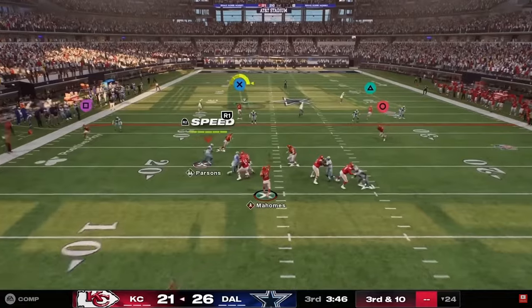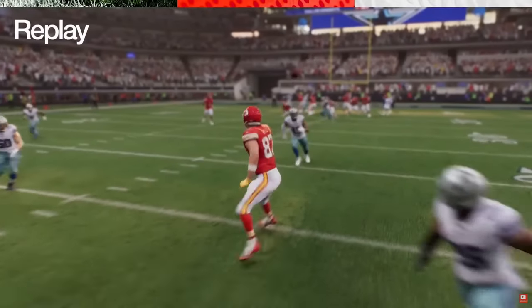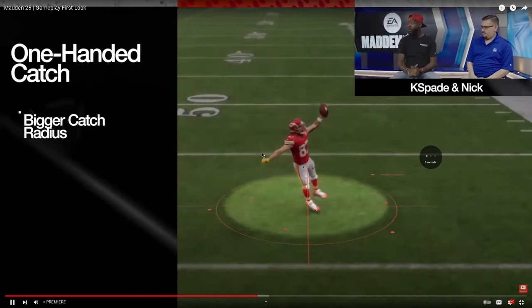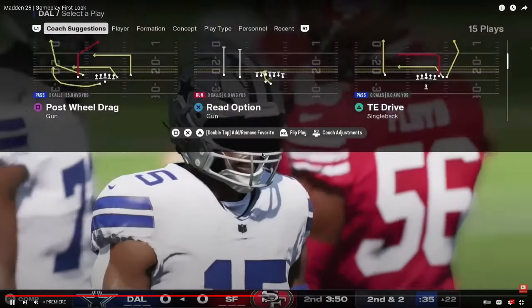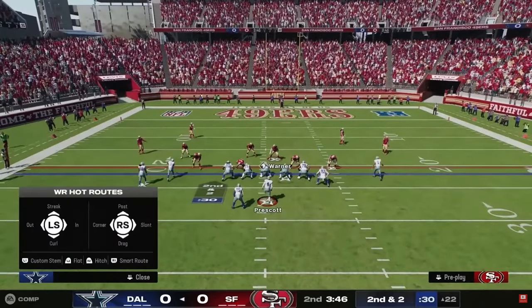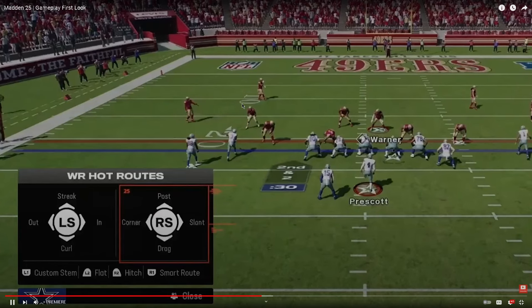Parsons running a lot of double-A gap but not really blitzing. Different catch animations. I love the play art — the play art was not good in the beta. Really thankful they fixed that.